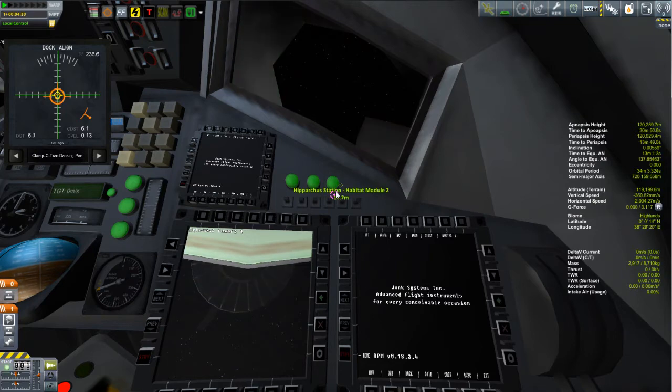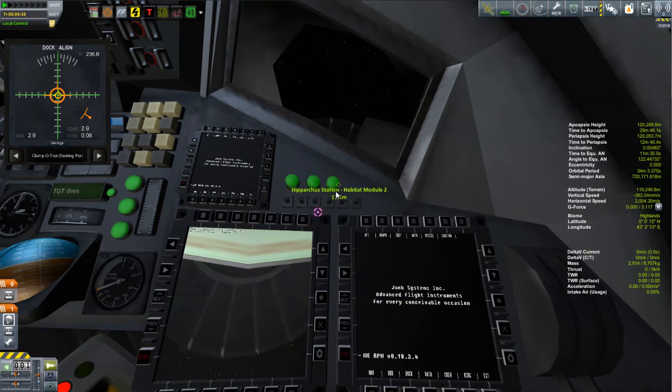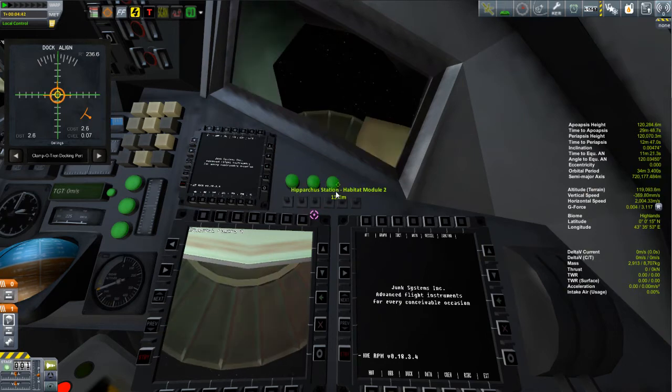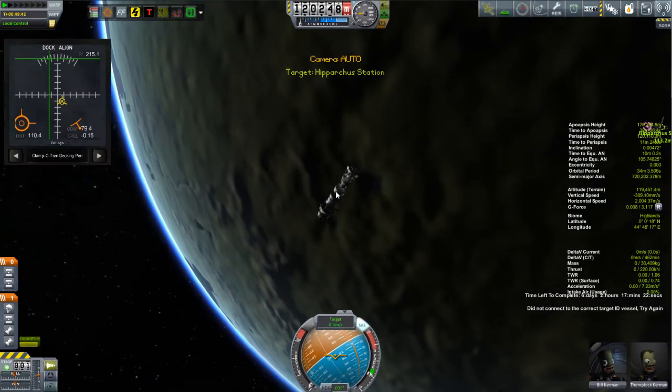We're closing in on the distance — five and a half meters, five meters, four and a half. Once you get into the last couple of meters, the magnetic forces take over and suck the two things together, so it goes very quickly. I could probably go a little faster — 0.07 meters per second is really quite cautious. Thank goodness this is at two times speed. And there we are.